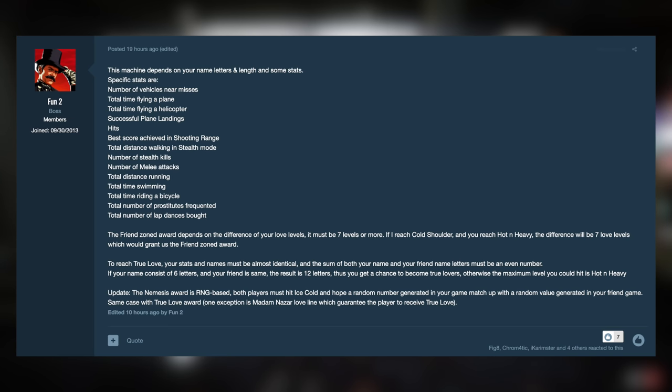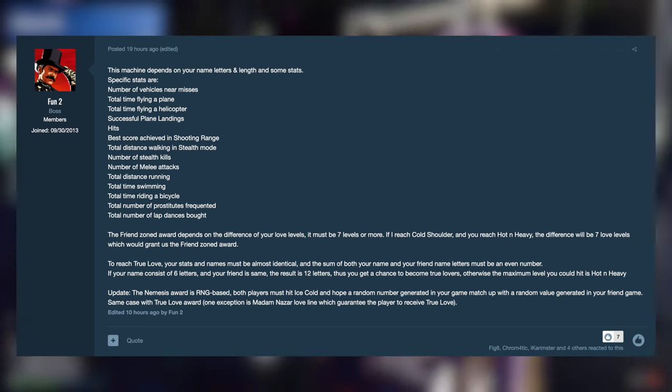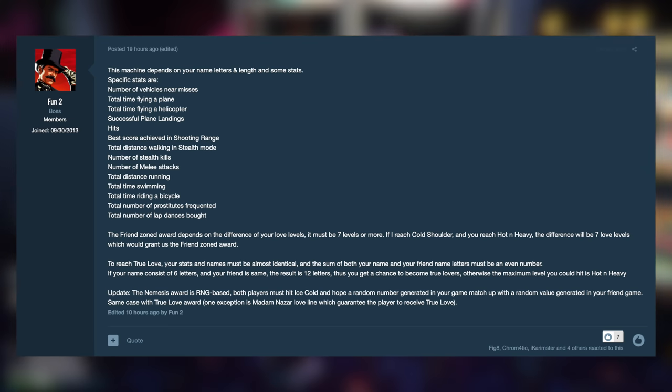To reach True Love, your stats and names must be almost identical, and the sum of both your name and your friend's name letters must be an even number. If your name has six letters and your friend's is the same, the result is 12, giving you a chance to become true lovers. Otherwise, the maximum level you can hit is hot and heavy.